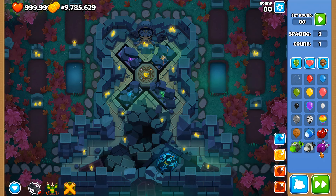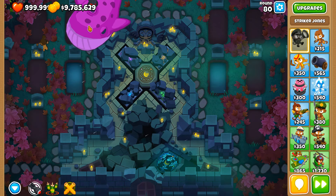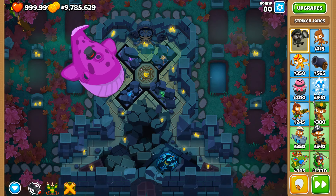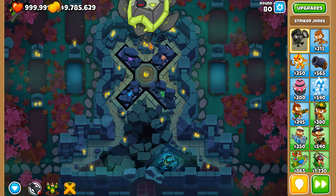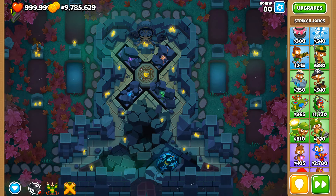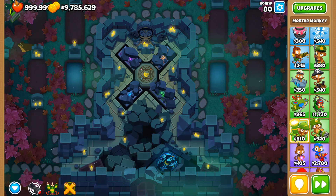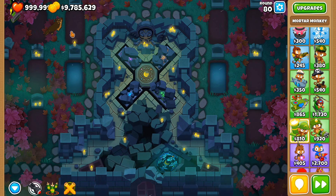With two of them on the screen, one going to the left — that's understandable because that's within Striker Jones's default range. But when another ZOMG comes along going to the right, Striker Jones doesn't hit the ZOMG. This is a science that needs to be cracked, because I've been trying to get the big Megapops on this map, and it's proving incredibly difficult — solely because Striker Jones can sometimes target blimps that he otherwise shouldn't be able to reach.